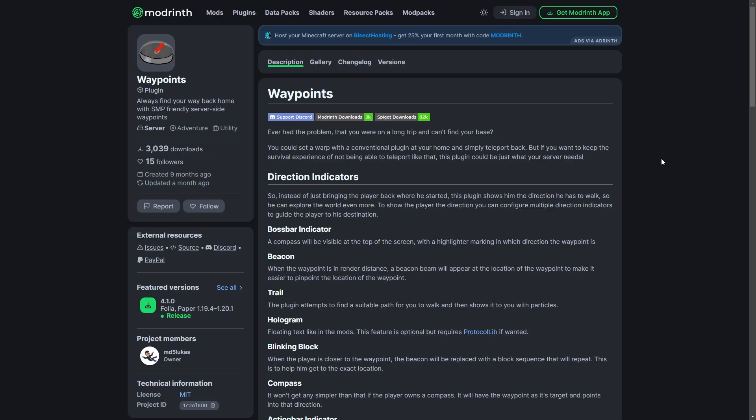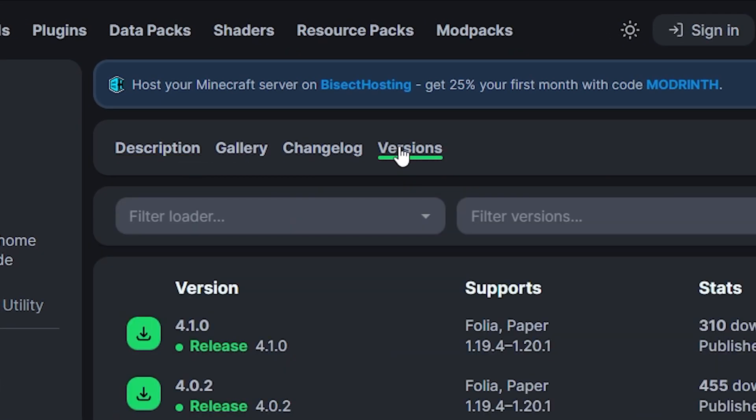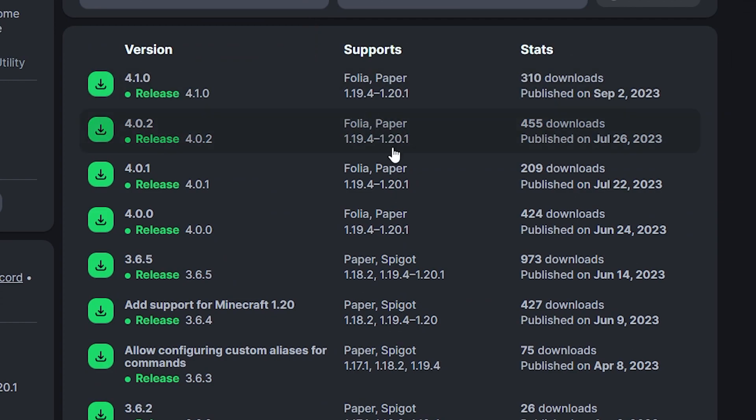First, you're going to need to go to the plugin's website. You can find the link in the description below. Go to the versions section from the menu at the top. Make sure the plugin is compatible with the version your server is on. Go to the plugin version you want, then click the green download button to the left. This will instantly download the plugin.